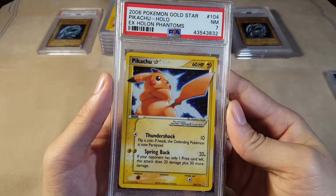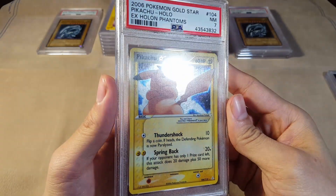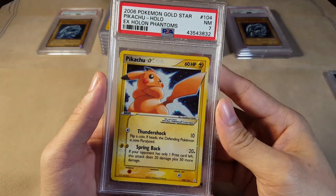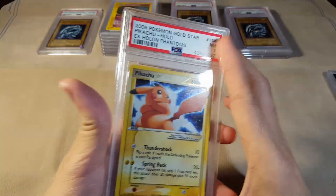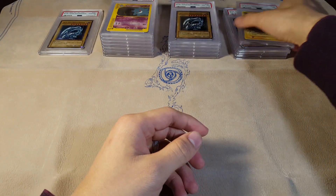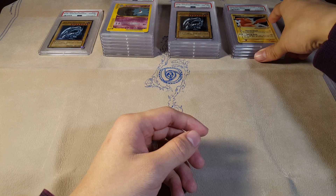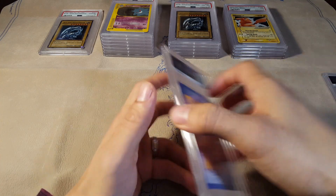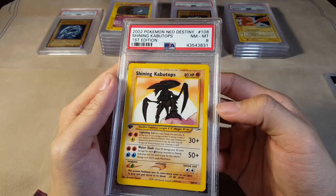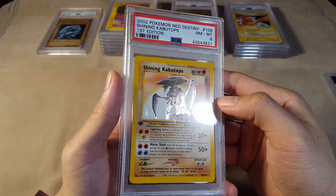We've got a Gold Star Pikachu — Near Mint 7, that's not bad. I have one in a 6 as well. Very nice. I got some gold stars in the last BGS submission too, and they did all right — I think I got a Jolteon in BGS 8.5 or something like that. We got a Shining Kabutops — Near Mint to Mint 8, that is definitely not a bad grade at all.